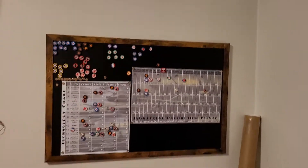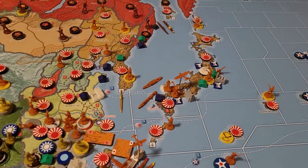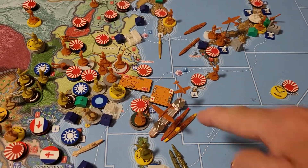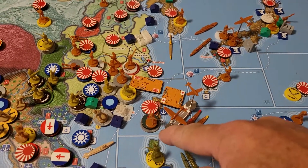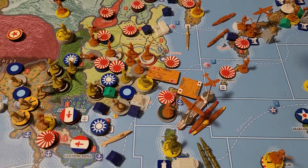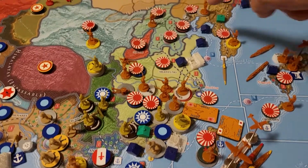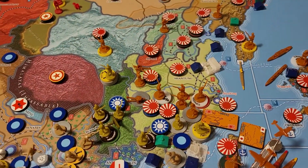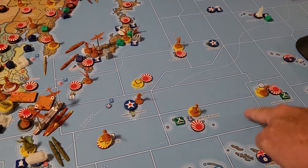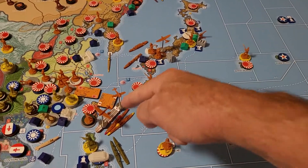I'm gonna show a couple of non-combat moves Japan made because I forgot to film them. They took this aircraft carrier with a fighter and attack bomber down from Tokyo and put it with the rest of the fleet next to Formosa. They also grabbed two SNL units from up here and brought them down to Formosa. They took the six marines that were in Nanking and moved them into Hunan, and railed an infantry from Rihie down into Hunan. The light cruiser from the Carolina Islands and the heavy cruiser from Tokyo both moved into the fleet.